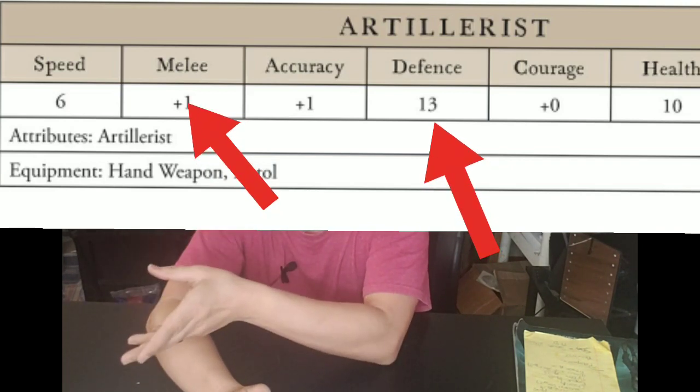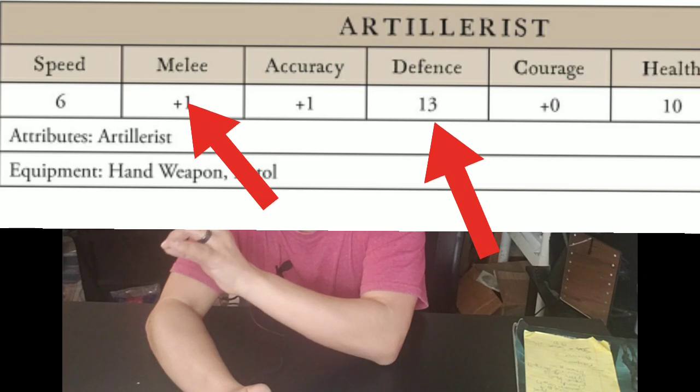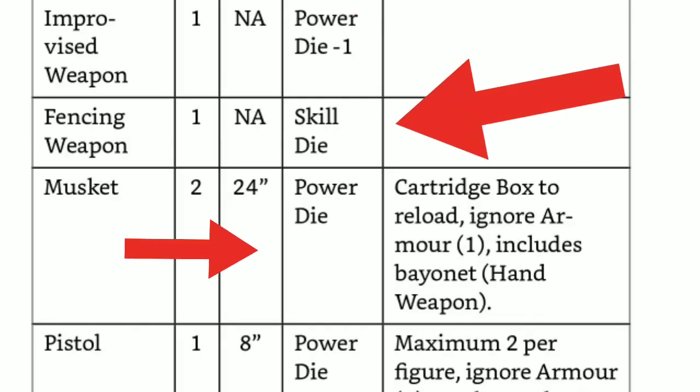One very interesting thing about the turn mechanic: this game is not one of opposing rolls the way Frostgrave is, where you have to beat your opponent's roll, add modifiers, add stats, and subtract the difference for damage. This is different. In combat, you have the power dice and the skill dice — you add those together, add your combat stat, and then compare that total to your target's defense stat. That determines if it's a hit or not.